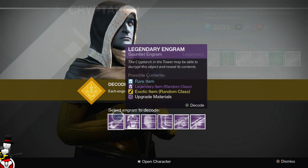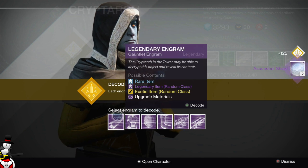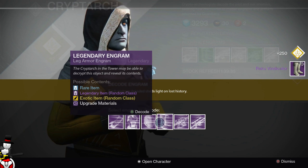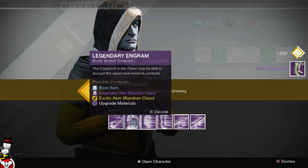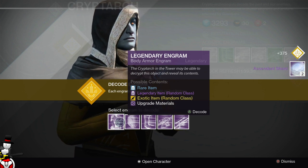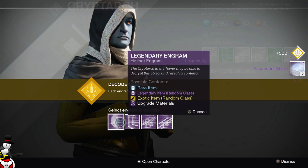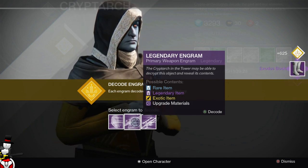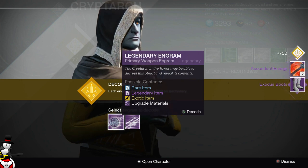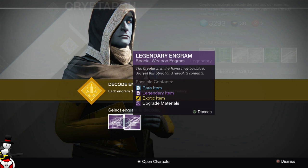Let's try this. First we have ascendant shards - great way to start, thank you troll game. Then we'll go with the feet: Raku Vindicator, I've never seen them, we'll have a look in a second. Opening another arm piece - another two ascendant shards, thank you game, this is just ridiculous. At least I got energy that time, something I actually need.